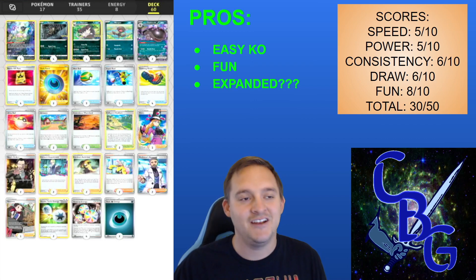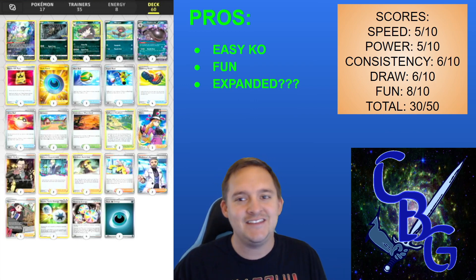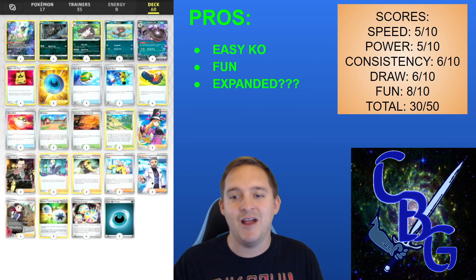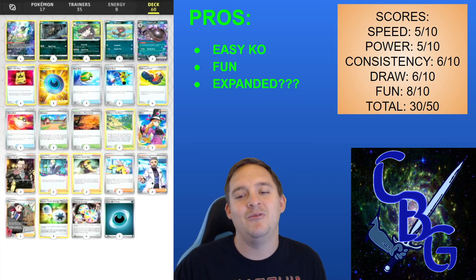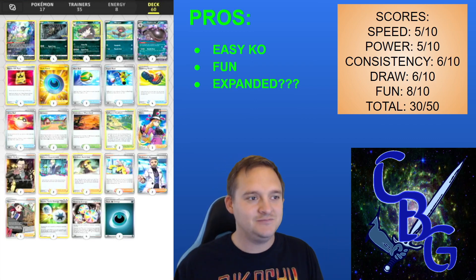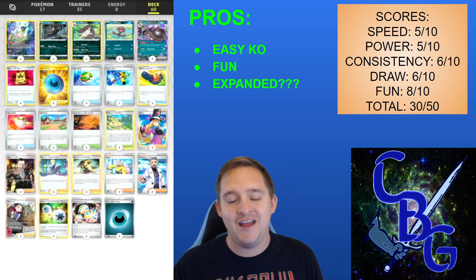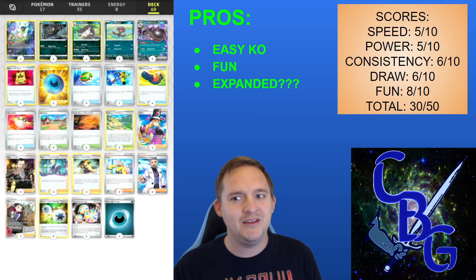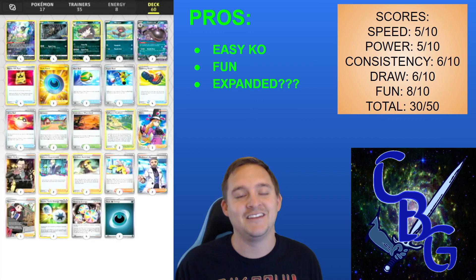The goal of the deck is to start with Mew, let a couple Mews get KO'd, and then start putting damage on with Alolan Raticate. You don't need to take KOs right away — you can let your opponent get down to like three prizes remaining, have two or three of their Pokemon already down to 10 HP, then Boss them out and Clodsire your way to victory. Another version of this deck uses Raihan with increased Dark Patches and Double Turbo energy, cutting the Reversal Energies — possibly more consistent. I also thought about the expanded format — Raticate with Hypnotoxic Laser would be incredible; you don't even need Clodsire anymore.